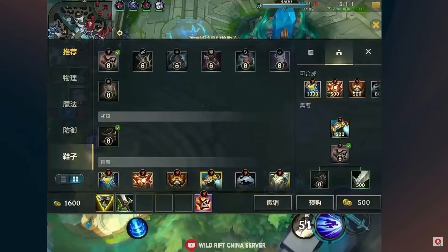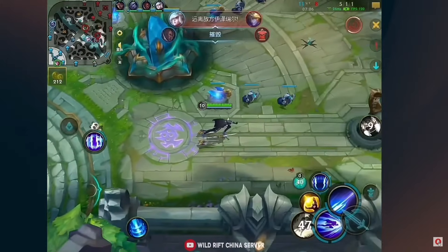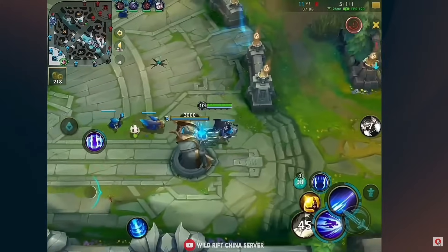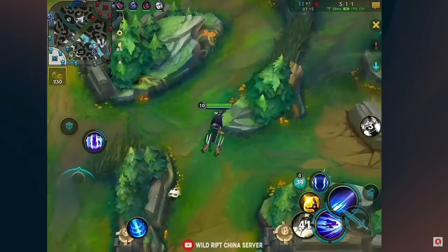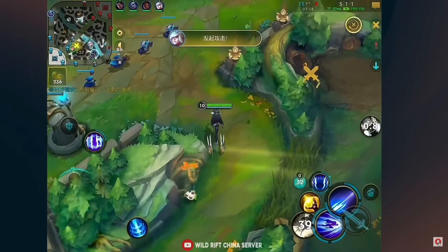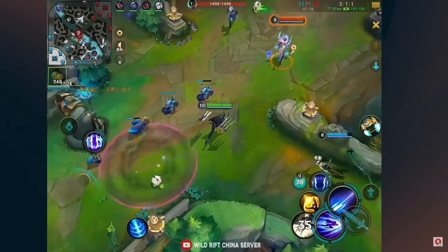He buys the QSS, then goes for... the Protobelt? No shot. That is a bit of a wild one — going for a Protobelt. He is going to be fast though, insanely fast. Also his button layout is criminal.